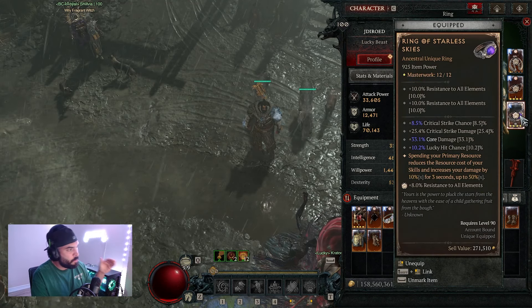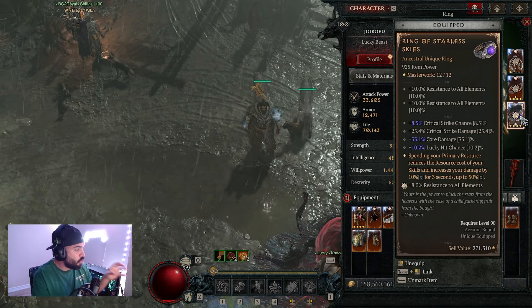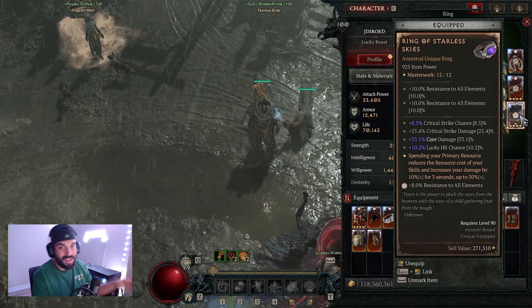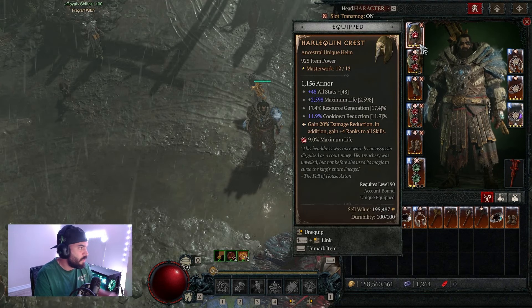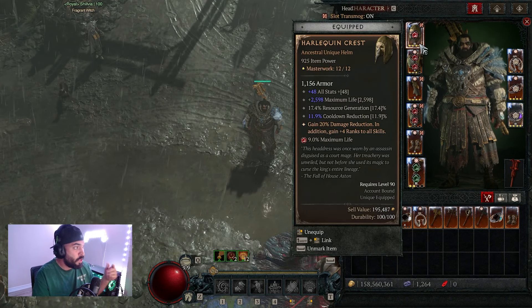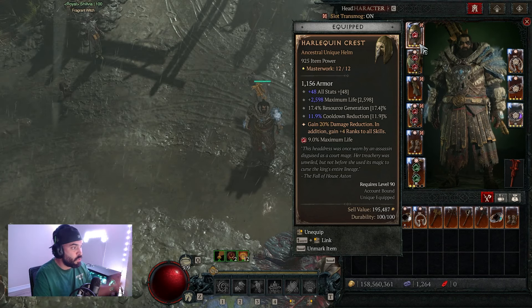For our second ring, we got our first uber unique from farming Zeer — we got the ring of starless skies, which reduces the cost of our core ability and gives us a fat damage increase. Moving up to our head piece, we got Shako — the best-in-slot helmet, also from farming Zeer — giving us great stats, 20% damage reduction, and four ranks to all our skills.